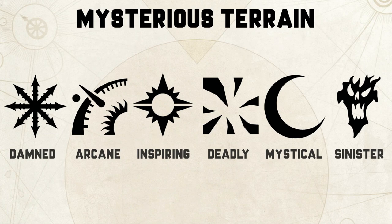There are six rules we'll go through in this video: dammed, arcane, inspiring, deadly, mystical, and sinister. Let's look at each of these and start thinking about not only what they are but how you could potentially leverage them.